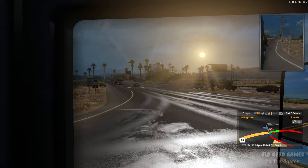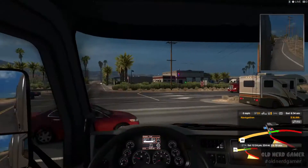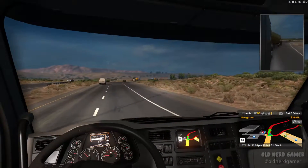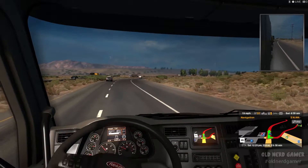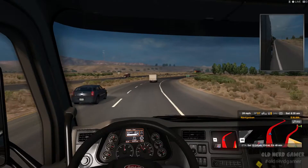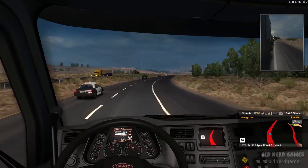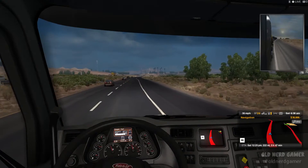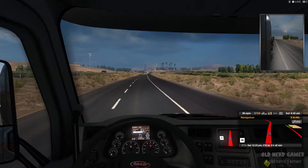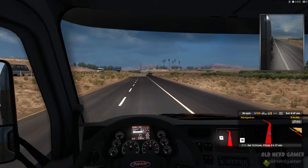Another mod I got makes the yellow lights last longer. Right now they last a pitifully short time, so the mod lengthens them so you can actually get through without getting dinged by a cop. Speaking of cops, another mod makes it so cops aren't out constantly. Right now they're just in the game constantly — two passed us within a couple of seconds, which is ridiculous. So it lowers the fines and makes the cops more realistic. Another mod brands the billboards, so I'll see McDonald's billboards, Coke billboards — more realistic stuff.